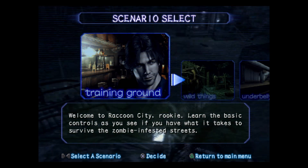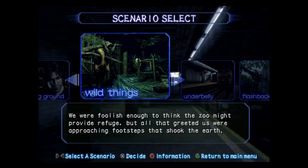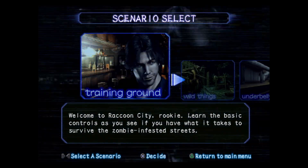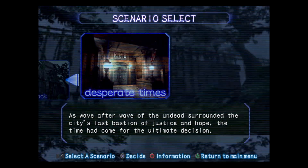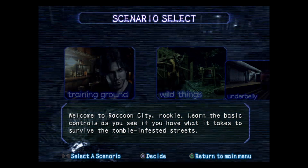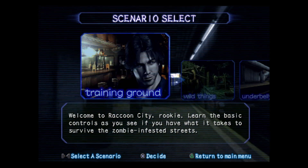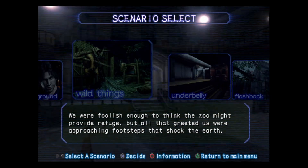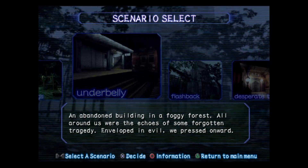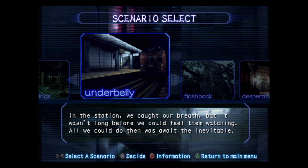I'm not going to spend too much time explaining the game, but basically it's separated into scenarios. This one has four scenarios and a training ground — the first game had five. Kind of disappointing. I feel like they could have at least put the first scenario back in instead of a limited training ground. The further you go into it the longer the scenarios typically are.